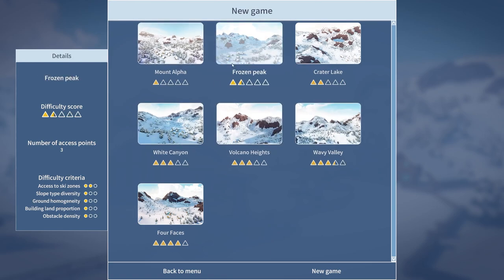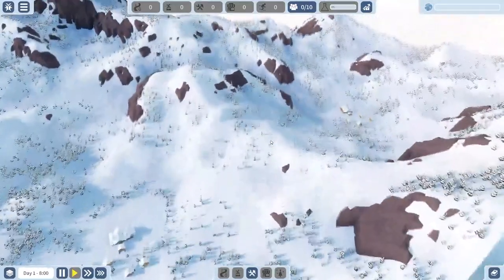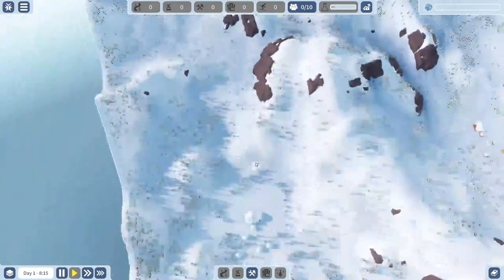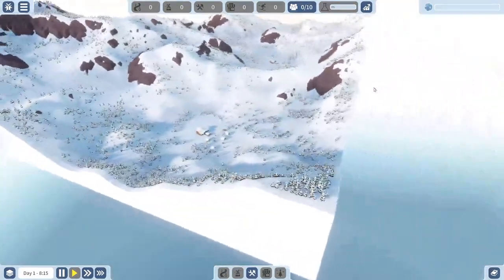I still want to do one of the easier ones but I want to play on a different map. Let's just go in order — we'll do Frozen Peak this time. I'm not really sure what 'access to ski zones' means because there seems to only be one place where you can build the lifts. We're in a little valley and we have a couple other little valleys — oh look, there's other little resorts! I didn't notice that before.